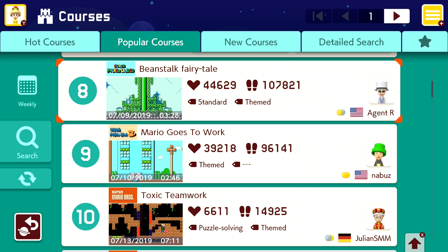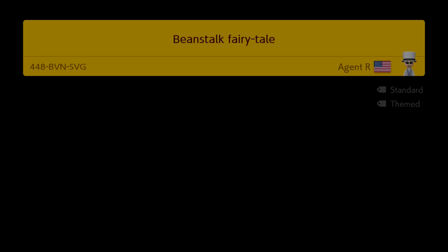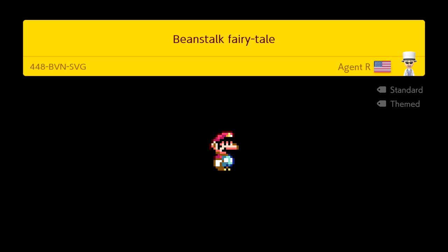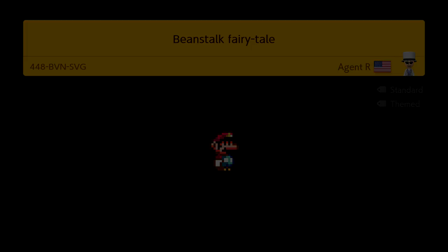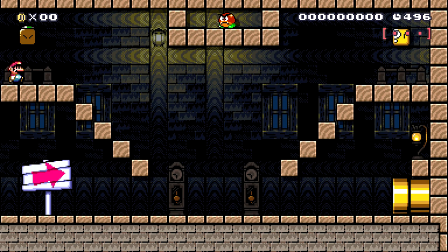So we're gonna do level number eight now — we're almost done with the whole group of them. This one is Beanstalk Fairy Tail. Wake up — the magic beans grew. Find the harp and hen. Fee fi fo fum. 62% clear rate on this one — I think we'll have a good chance of making it through. The thumbnail looks really cool. It's a standard themed level. But we're in a ghost mansion to start things off.